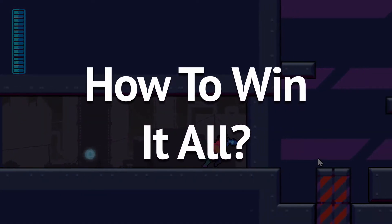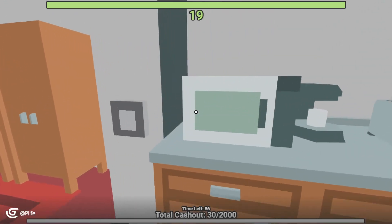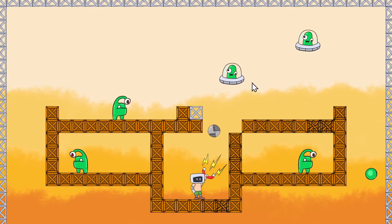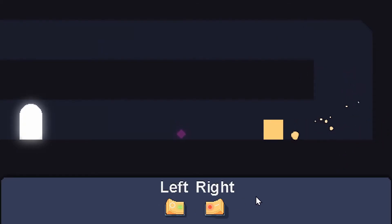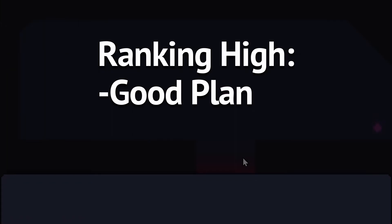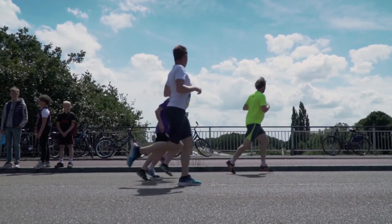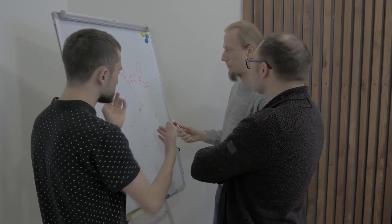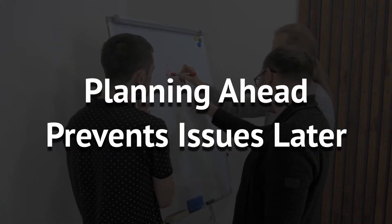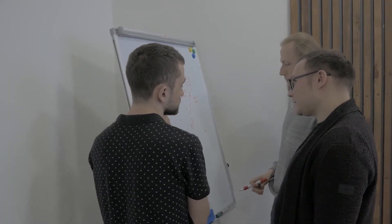Now, how to succeed in a game jam? If you're able to submit a finished game in a jam, you'll already be doing better than the majority of participants. The number of games submitted will usually be around 20% of the total number of participants, so just getting your game in before the deadline is a huge win. But ranking high in a game jam is a matter of good planning, great execution, and a healthy amount of luck. When a jam begins, the theme will be announced and you can start working on your game. From there, you want to take a decent amount of time to decide what kind of game you're going to make. So if the jam is 48 hours long, you'll want to spend a couple of those hours deciding on what kind of game to make. The most important part of that decision is scope.